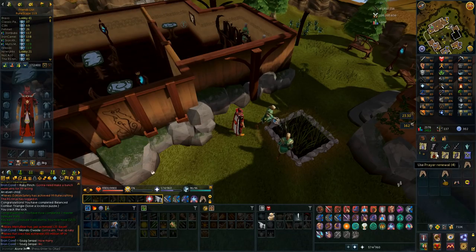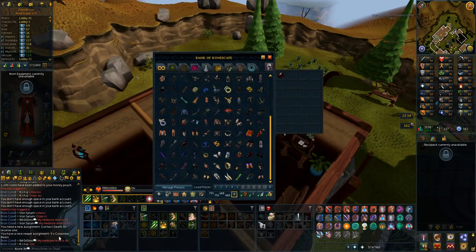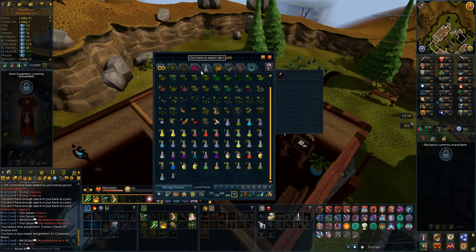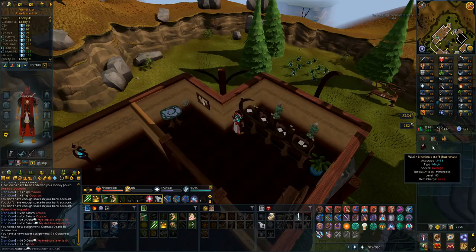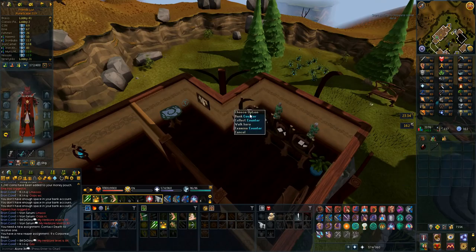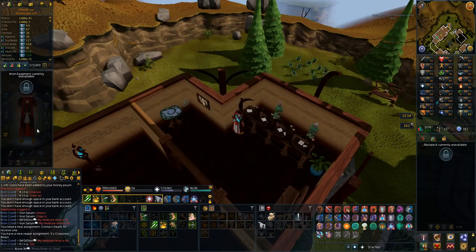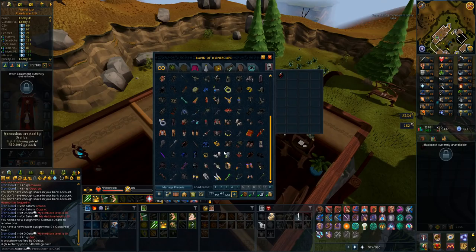Getting prayer renewals randomly sometimes from master clues is slightly beneficial. I just got a task of nine Corporeal Beast from Death. But before I do that, I just want to explain one thing - I have 755k cash, that's actually everything I have. One coin in the bank just as a placeholder. My noxious staff is at 16% and repairing that is like 2-3 million, and my ascension crossbow is going to need repairing later too.